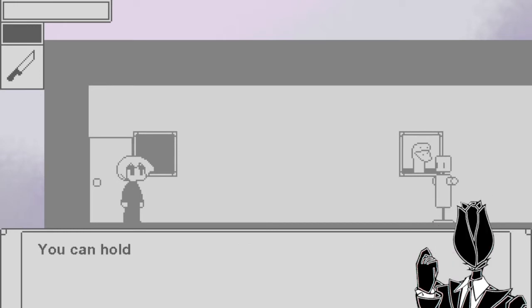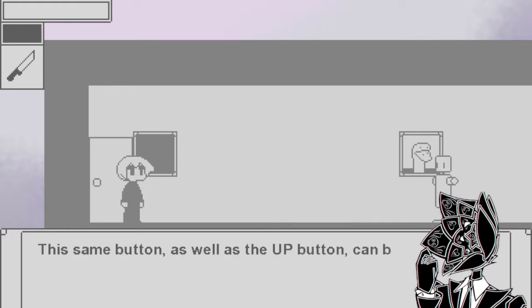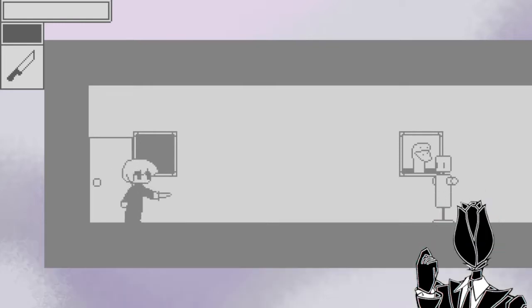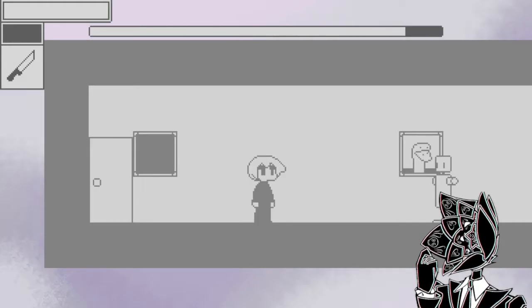You can hold the tech button down to charge it. This charge can be tapped with various methods - the same button as well as up. The button can also be used to interact with objects. Oh, it's a charge tech - I forget that you can dash.